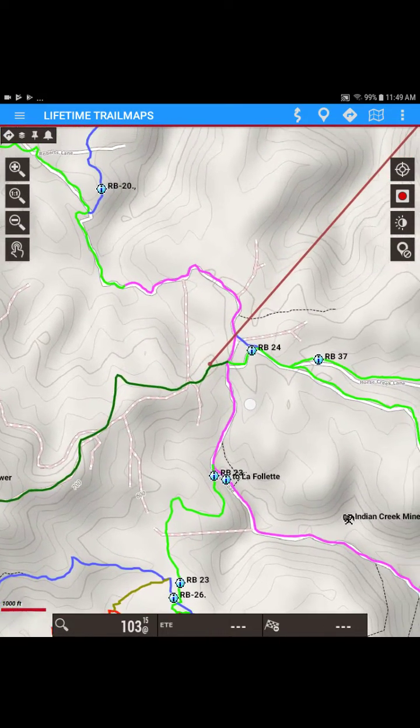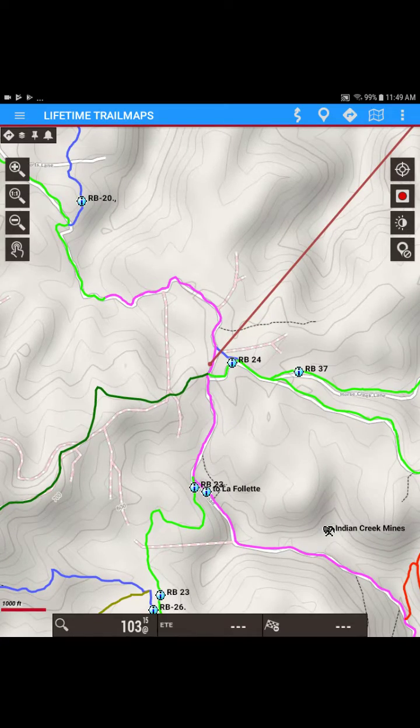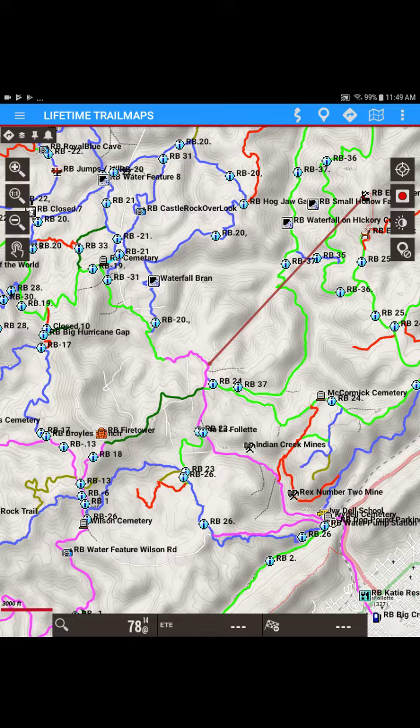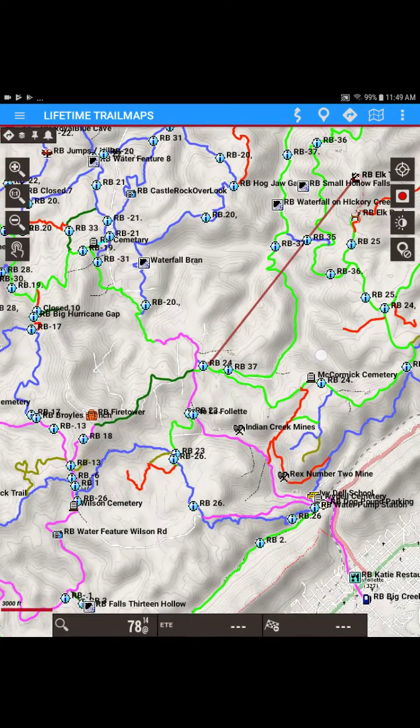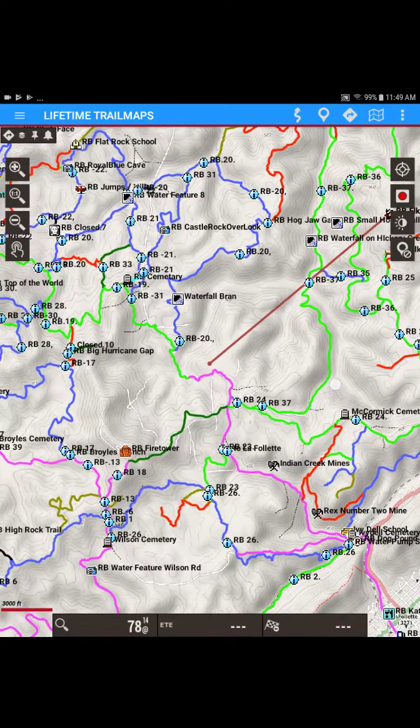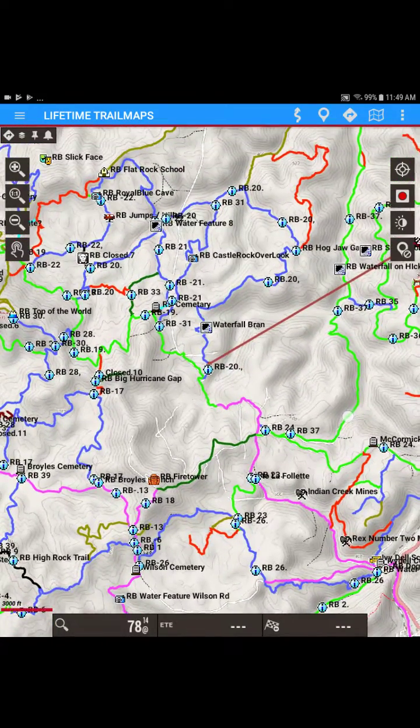Now let's say we get here and we want to figure out which way to go. We can zoom out, and we can see that we're still connected to the Elk Tower. So we can either decide to come down this trail, or we can decide to come up this trail here and circle around.